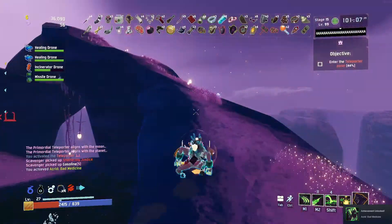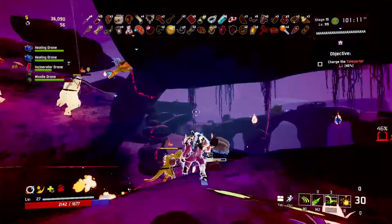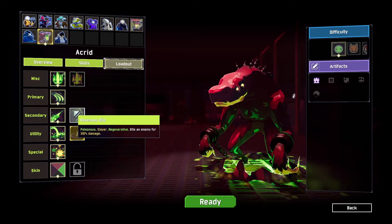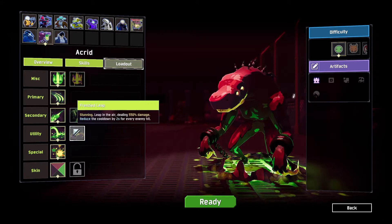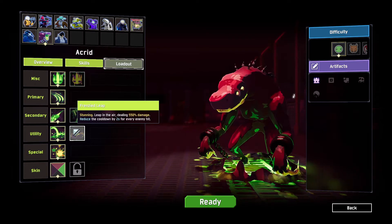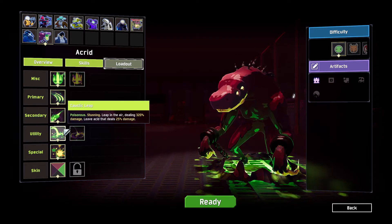Remember to always hit the outside of the teleporter when you're on this stage so that you loop back. That's all I have to say — I hope I'm not forgetting anything. If you have any questions, let me know down in the comments and I'll try to answer them. I also have a video on the artifacts and how to get the Artifact of Command if you want to go watch that as well. But that is it — adios.